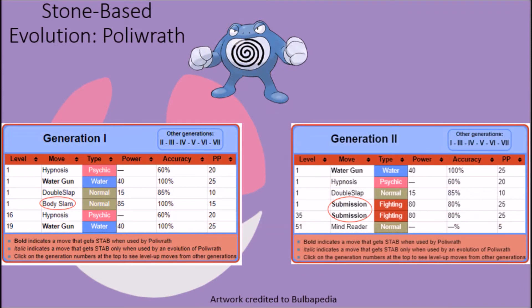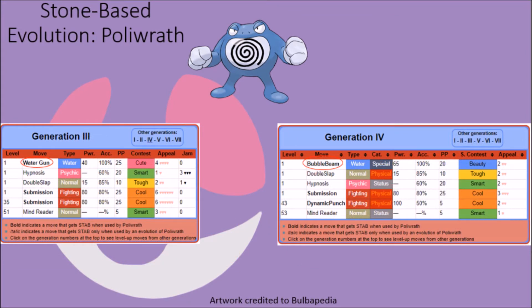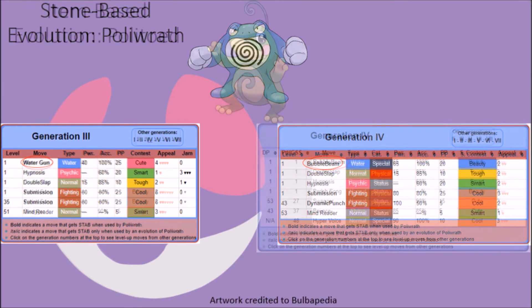Poliwrath once had access to Body Slam and Water Gun attacks in early generations, but lost them both over time. Since they are distinct from the rest of their family in being Fighting types, the loss of Body Slam in Generation 2 makes sense as it was replaced with Submission to give them immediate access to some sort of Fighting-type STAB move. The removal of Water Gun after Generation 3 was done in the opposite favor, replacing it with Bubble Beam to provide access to a stronger base STAB move to make the most of their slightly weaker special offenses. This same logic can be applied to the moveset of Politoed after Generation 3.